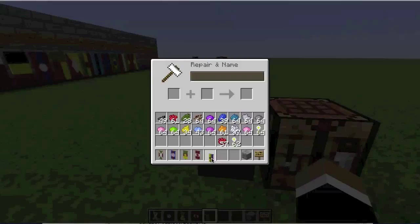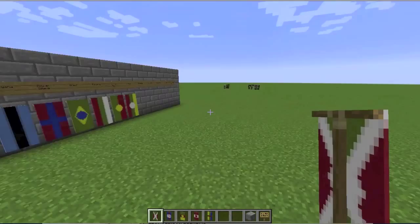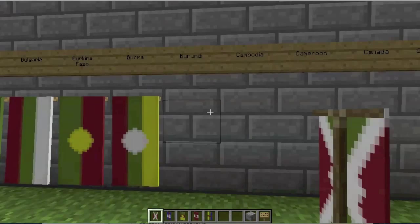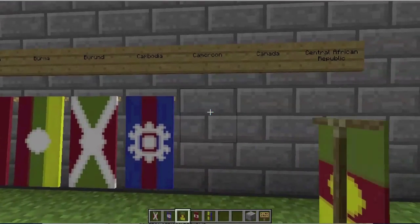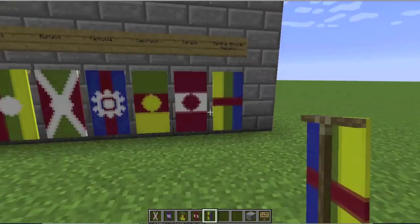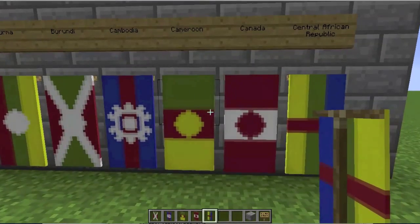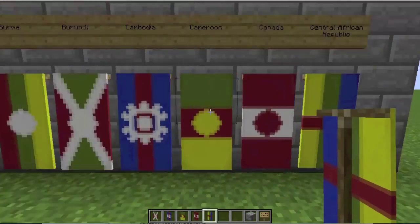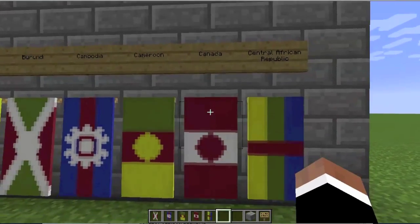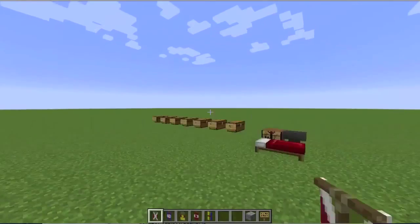So now that we have our flags for today, we'll go ahead and put them down over here on our wall of flags, which pretty soon will be turning this direction. So we have Burundi, we have Cambodia, we have Cameroon, we have Canada, and we have the Central African Republic. Those are some good looking flags from today. I do say so myself. I think today's flags look good. So we created the flags of Burundi, Cambodia, Cameroon, Canada, and the Central African Republic. So let's go ahead and end this off by placing them in their cobra chest.